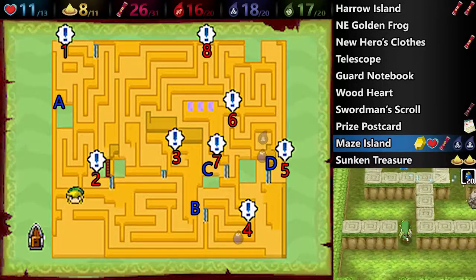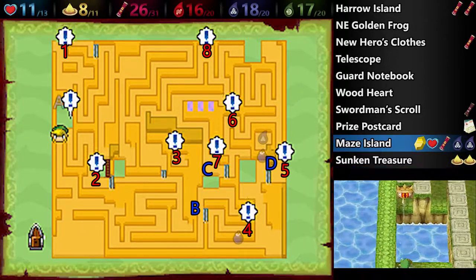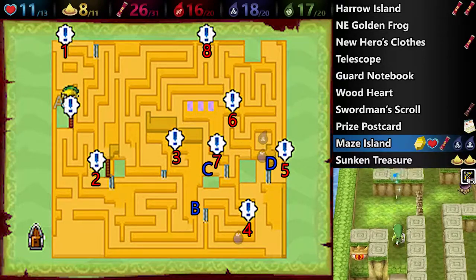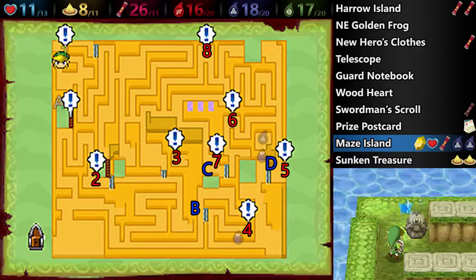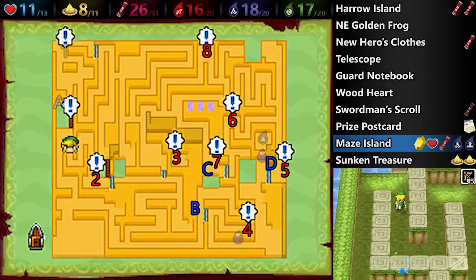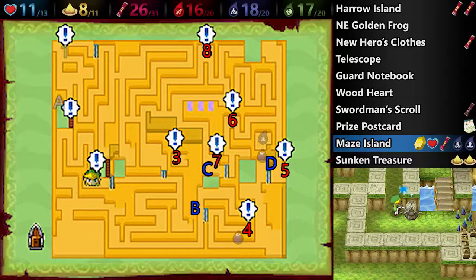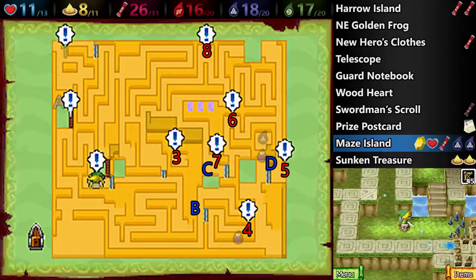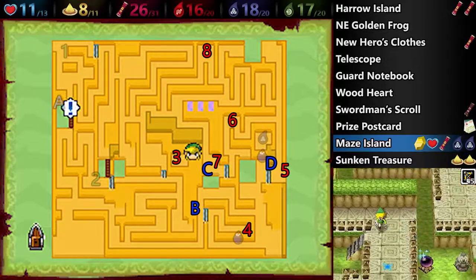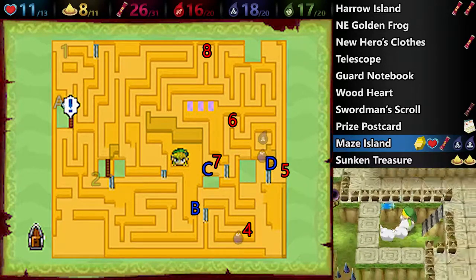This second route is a little bit different — we have more Gossip Stones to hit, and you actually want to go to the far north first. Part of the reason is because you want to hit this eye switch, which extends a bridge. So go here first and get this one to the far north — that's what I'd highly recommend. There is actually a switch off to the right that will lower the spikes, but I don't think it's quite as efficient, so I'm going to go down this route instead. The far bottom right corner of the map is much easier to go through if you're going counterclockwise through the map. Hop down here, grab this Gossip Stone, and then go hit that switch to lower the spikes.